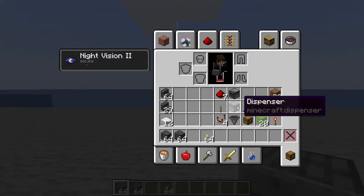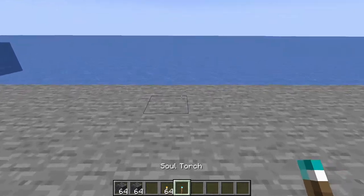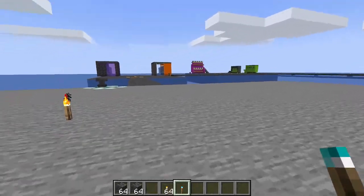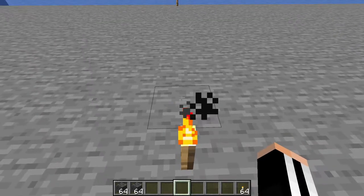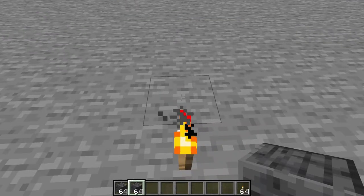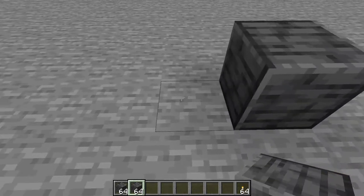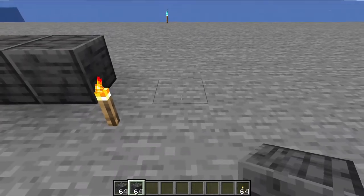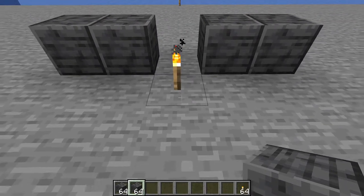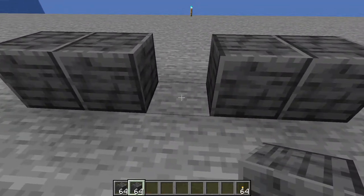I'm going to use these torches to help show you the front and back side. This torch represents the front of the build and this one represents the back, so we can all follow along with no mess-ups. Starting right in front of this torch — this is the front and the entry. From the entry we use this torch as a placement reference, go over one, two, then do the same on the other side, leaving the middle open.